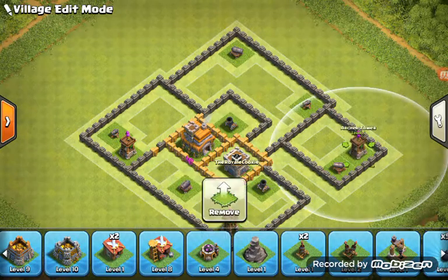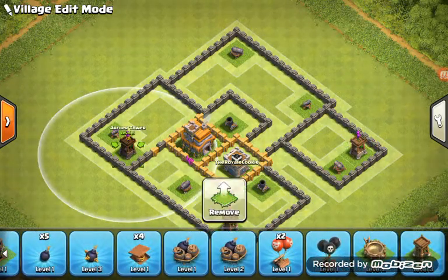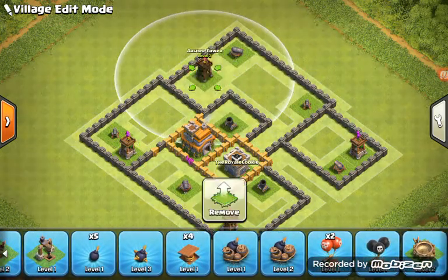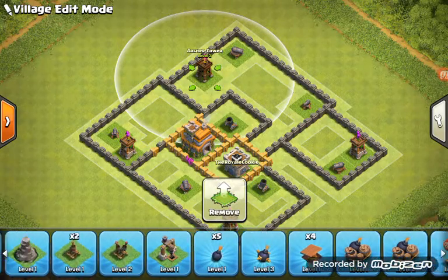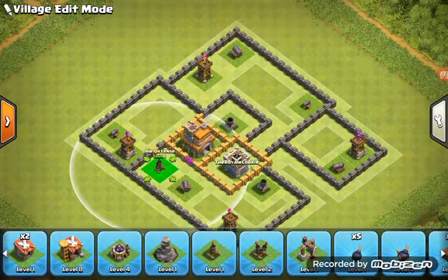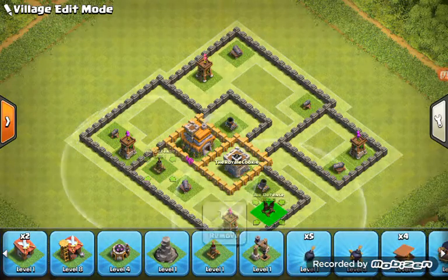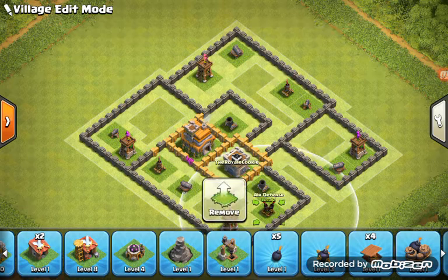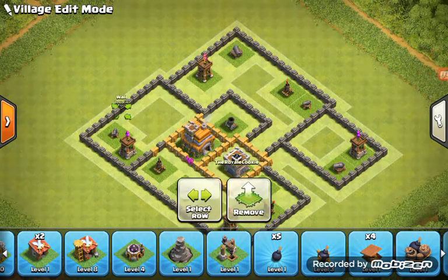At the very back there's a level 3 Archer Tower, so you put it right here. You gotta keep everything safe. There's also a beta app or something like that.